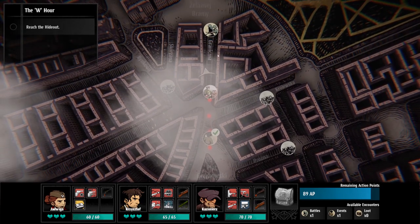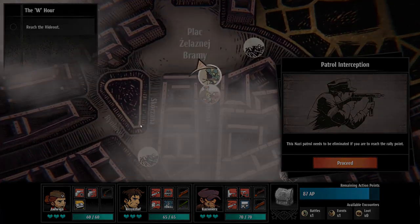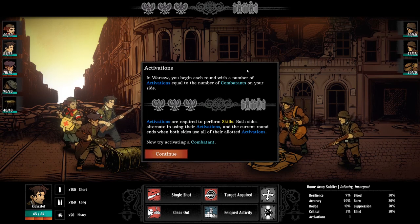Let's carry on. You can see there's a barricade so you don't want to go down there. Now we're going to enter a battle — a Nazi patrol needs to be eliminated if we're to reach the rally point. The way the battles work is quite intuitive, and the tutorial will explain the combat mechanics. In Warsaw you begin with a number of activations equal to the number of combatants — we have three, they have two. Activations are required to perform skills and both sides alternate.